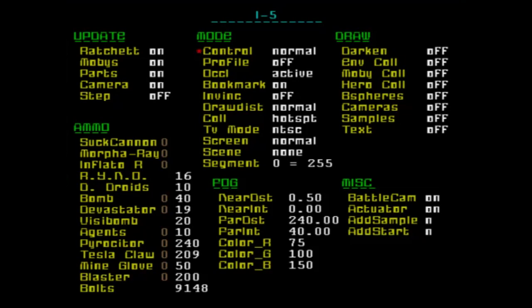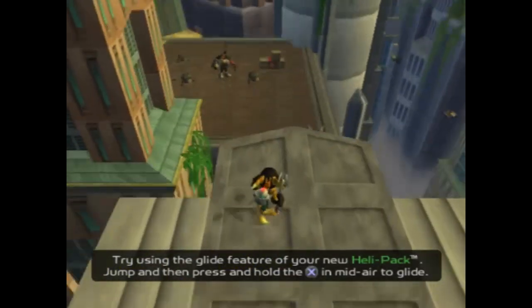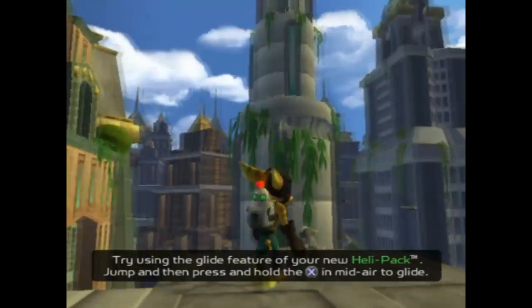In the debug menu, where it says 'update' on the left: Ratchet, all these parts, camera — you can turn those on or off. We know what Ratchet does — that's whether or not Ratchet's running. Why does Ratchet have two T's in the debug menu? Probably just a typo. If you turn Mobys off and go back into the game, you'll notice that all the enemies have frozen.